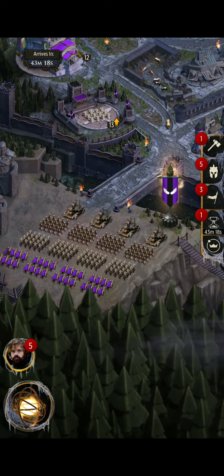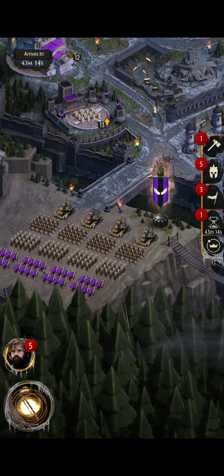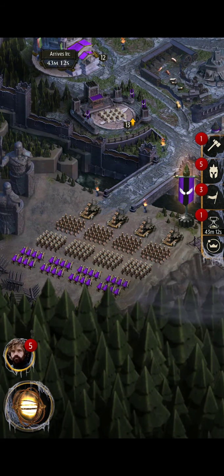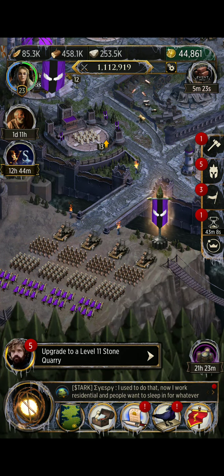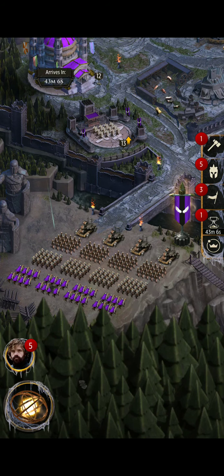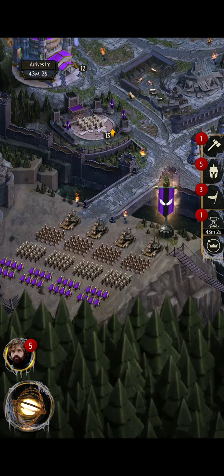This is Mistress Yoda coming at you. We're going to talk about something a lot of new players don't know. Do you see this little space over here where all your troops are lined up and you see your banners glowing right here? This is a feature that a lot of new players overlook or don't know about.